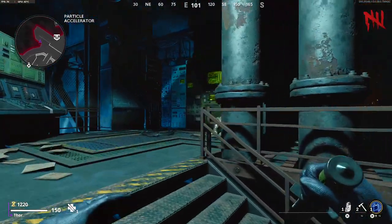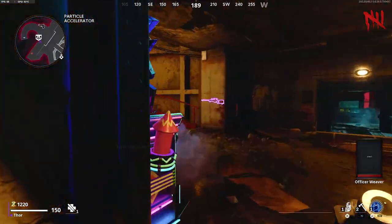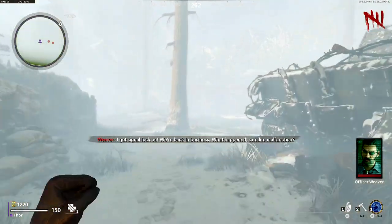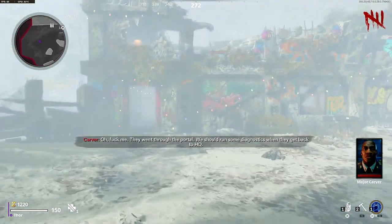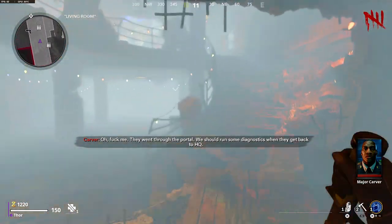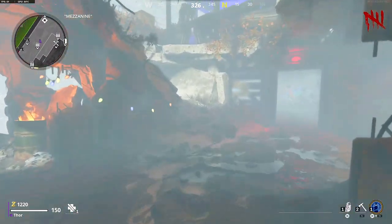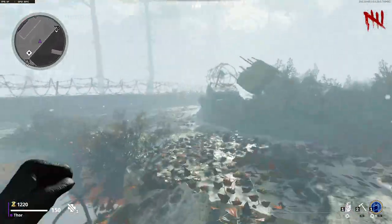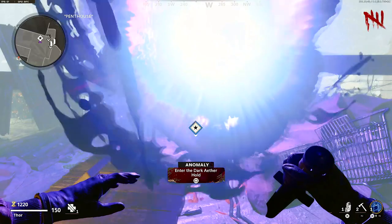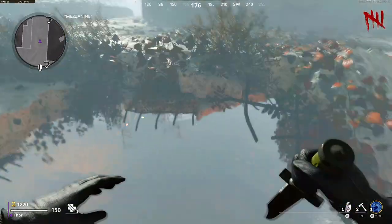On the second portal that spawns you will want to build the etherscope. The portal that spawns decides where the first part of the etherscope will be. If the portal is on the power button the first part will be in the vent area. If the portal spawns in pond the first part will be on the plane body. Or if the first portal is at the top of Nacht der Untoten the first part will be under the stairs.